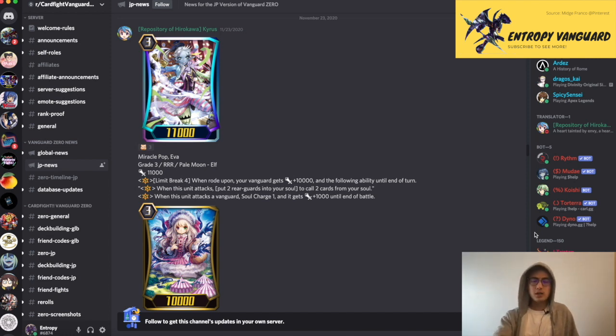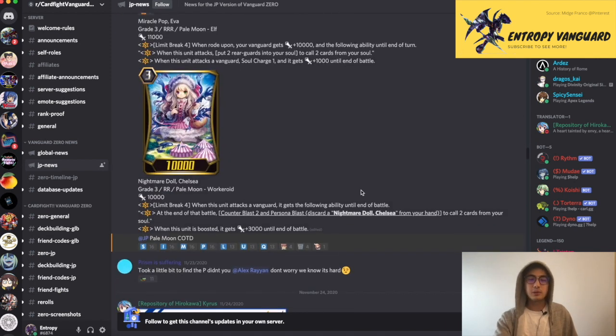With Pale Moon, we got some reveals with Miracle Pop Ava, the Break Ride unit for Pale Moon. Break Ride plus 10. Skill: when it attacks, put 2 rearguards into your soul to call 2 from soul. And when it attacks, it gets Soul Charge 1 and plus 1k, similar to the Genesis Break Ride. You can definitely splash this into existing builds of Pale Moon.